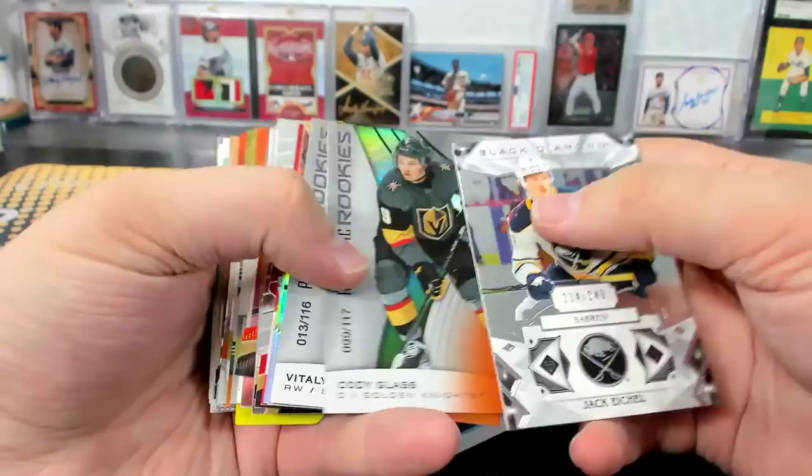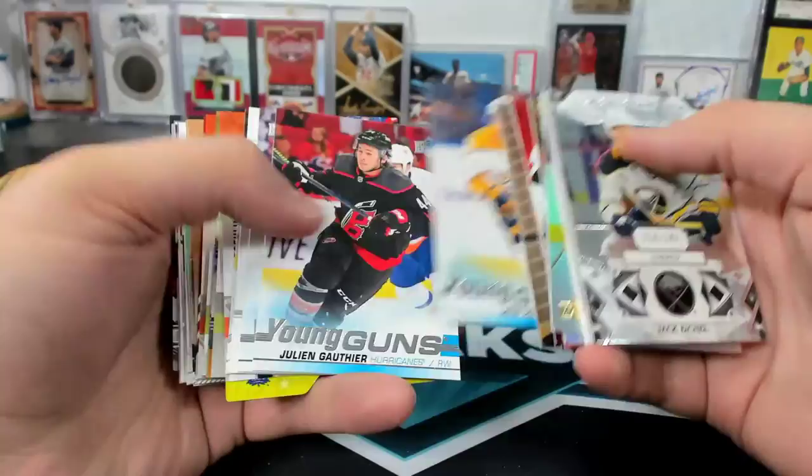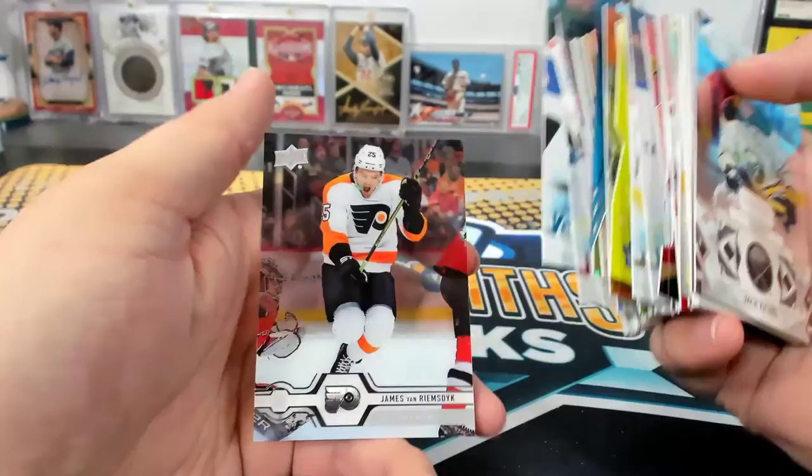And then some numbered stuff and rookies: Cody Glass to 117, Kirby Dach to 999, Hughes and Capo Caco rookies, Shiffley Pewter, Pitlick, some Young Guns, numbered stuff from Synergy, Young Guns from Series 1, James Van Riemsdyk clear. That's a fun mixer — that one's good. Super good.